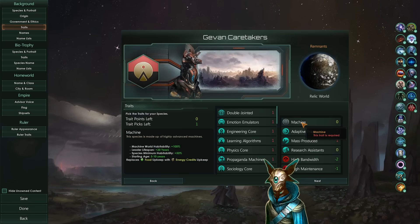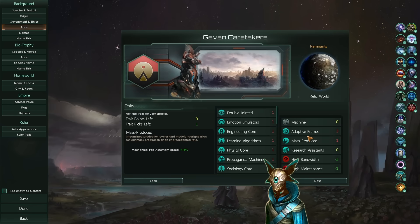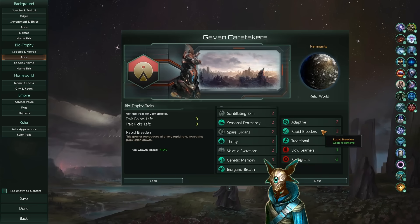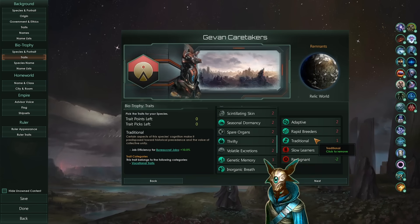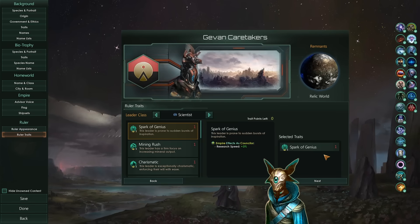As our traits, we went with pretty standard picks — they are all very good and ones you'd probably pick in every playthrough. As for our biotrophies, we only have pop growth and traditional because we want to increase our unity from them, since they will be our main source of unity. For our ruler, we have a scientist with Spark of Genius — pretty standard.